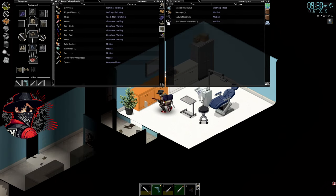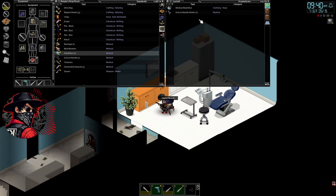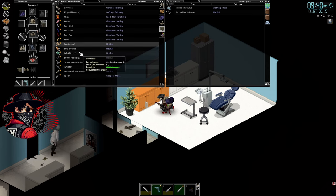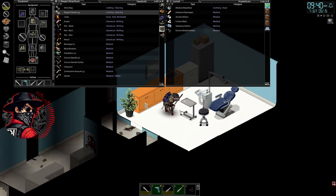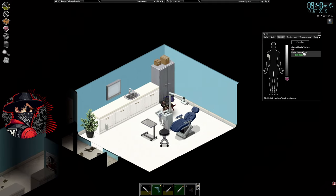Beta blockers as well. There are actual bandages — put one on. Suture needles. There's also sleeping tablets — take those. One suture needle and that's about it. Let's replace this bite with an actual bandage. Do I have tweezers? I do. We've got the essentials.